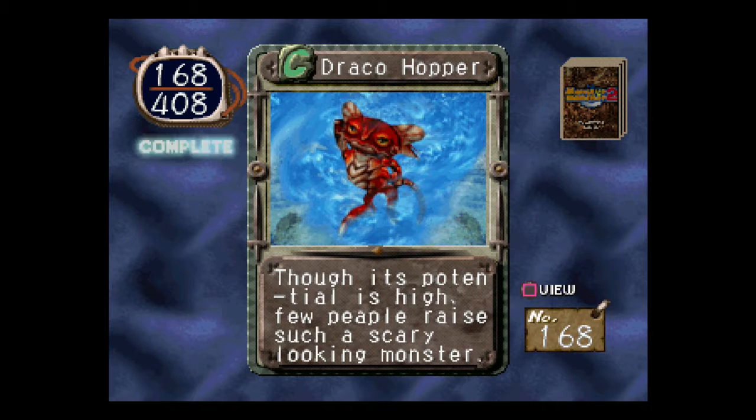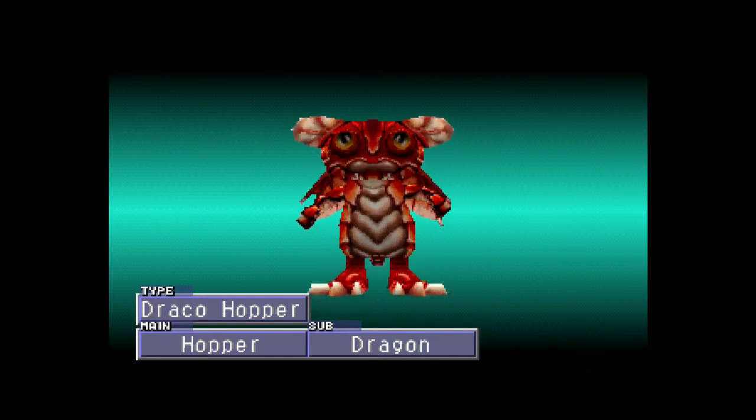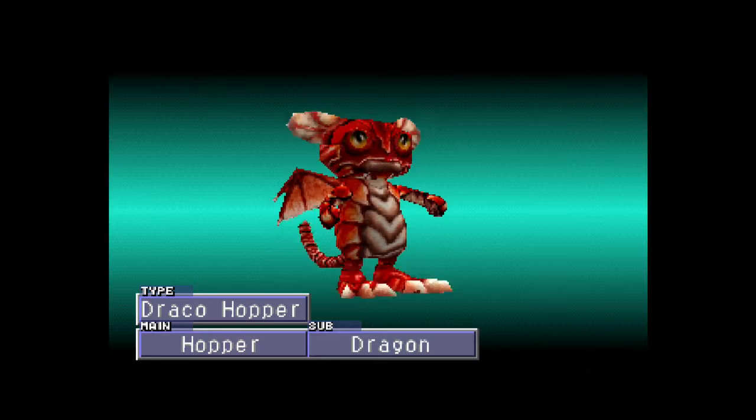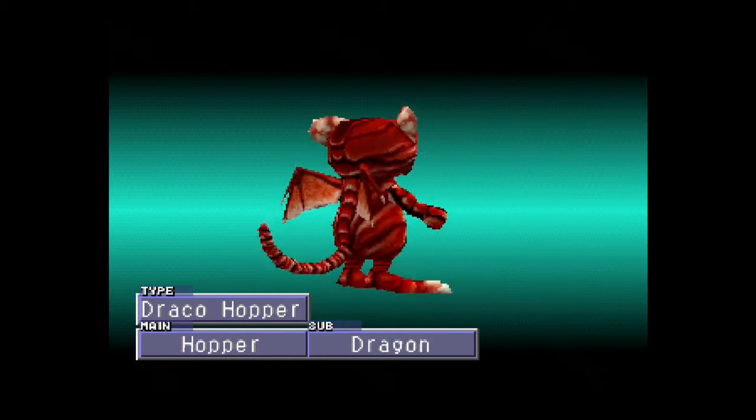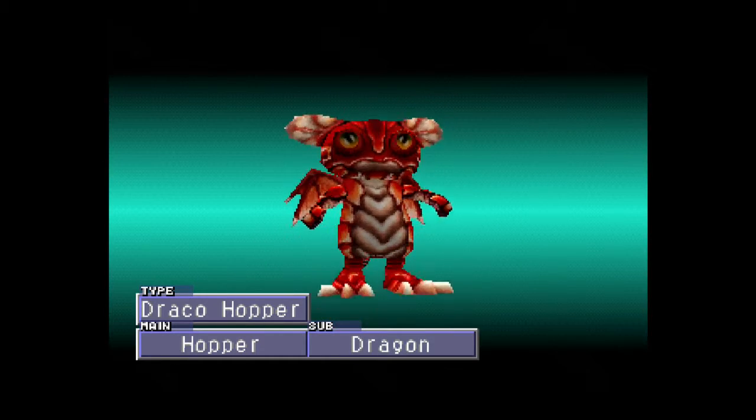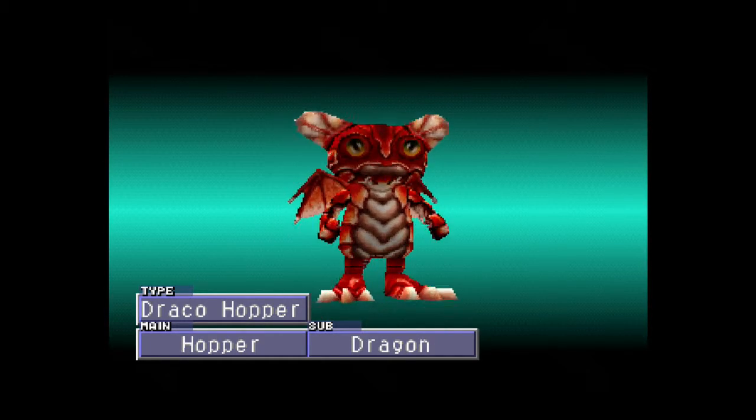Googly, googly, googly eyes. The Draco Hopper. Though its potential is high, few people raise such a scary looking monster. Oh my God. Yes. I can see why — that thing is pretty scary. It Googles.